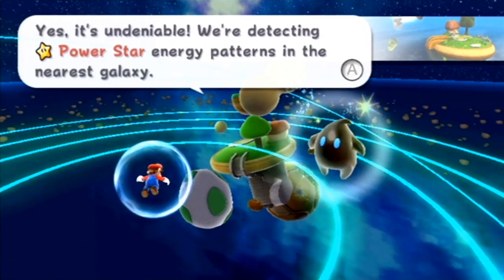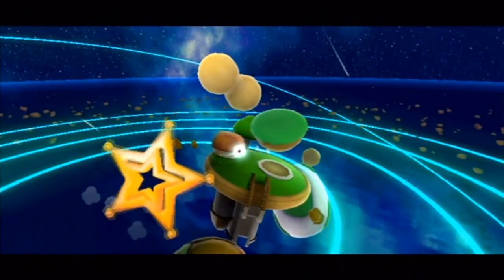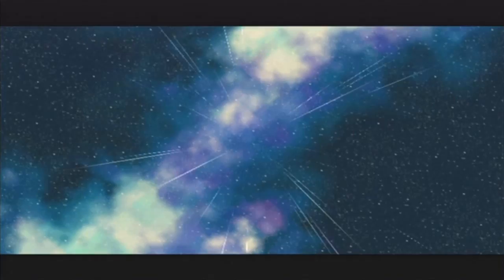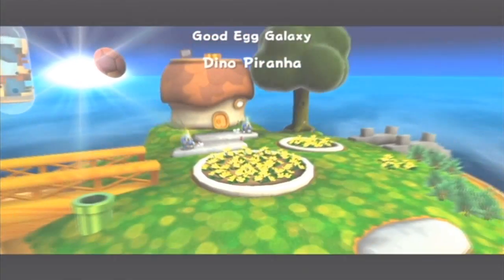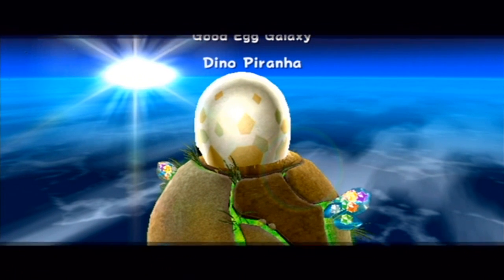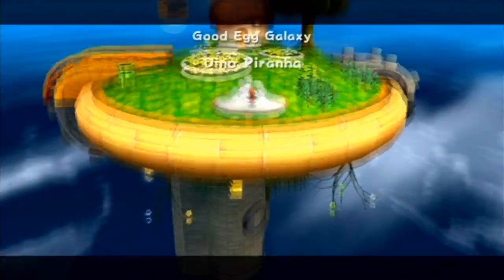We're detecting power star energy patterns in the nearest galaxy, but I must warn you that the evil energy readings are off the charts. Please be careful. We are still going to be flying there though — let's go ahead and get this adventure started. This is where all the crazy fun dumbness and me dying quite a bit is going to begin. I am not that great at Mario games — I am okay, I kind of know what I'm doing. I basically know how to jump and stomp on the heads of enemies. Good Egg Galaxy, Dino Piranha.